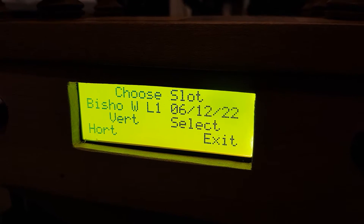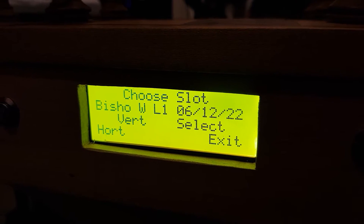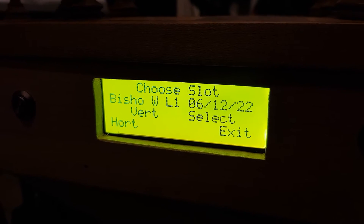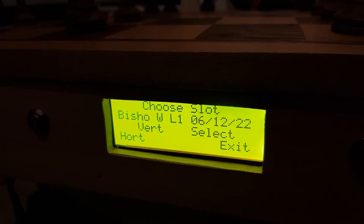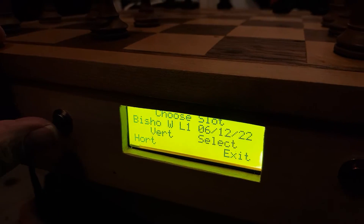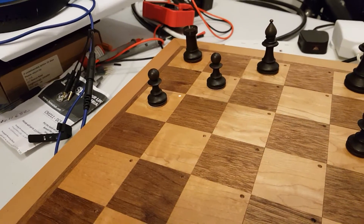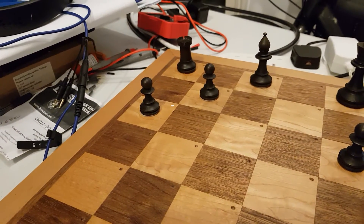Each slot has got — if you look on the second line — five letters of the player's name, whether they're playing white or black, the level, and the date of the game. If I push vertical, I move vertically up the board. A flashing LED means there's no game in that slot.